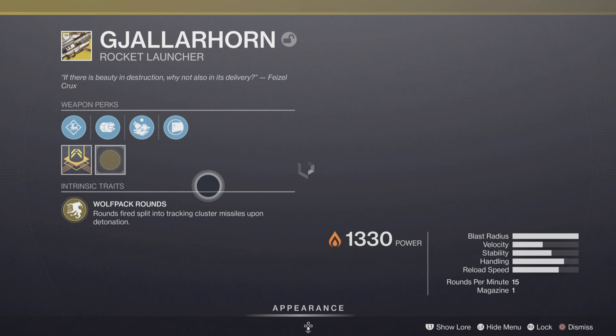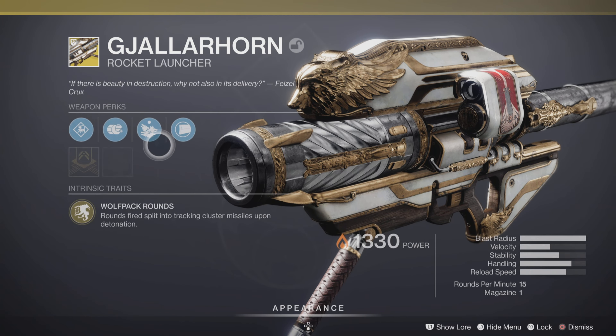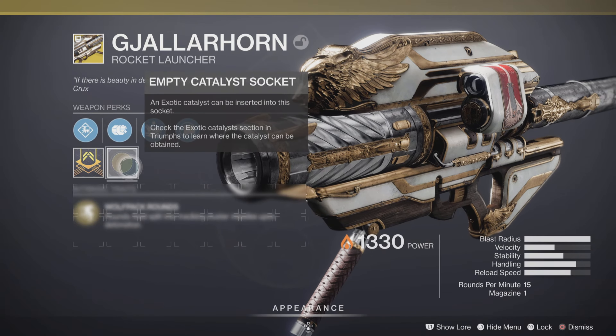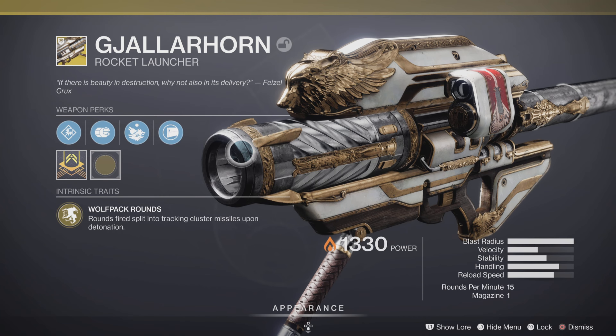Then I'm using the Gjallarhorn. This build focuses more towards ad clear, but it's great for Boss DPS as well. Gjallarhorn is really great for Boss DPS. I personally haven't finished the Catalyst yet because I've been a little busy, but yeah.